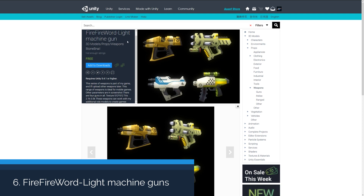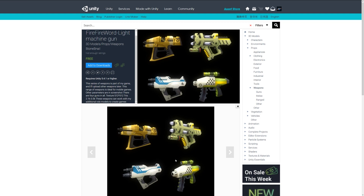The next one is the Fire Fire Word Light Machine Gun, and these are some sci-fi looking pistols and machine guns which range from 1,000 to 3,000 triangles with 512 textures. These might be a cool one to add to a sci-fi looking game.